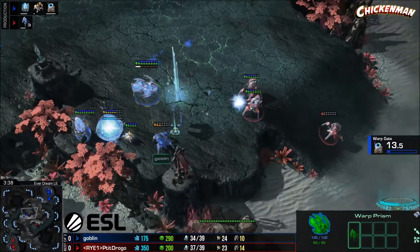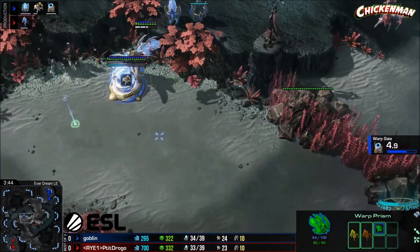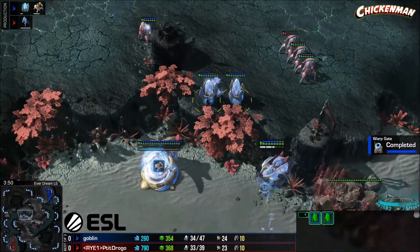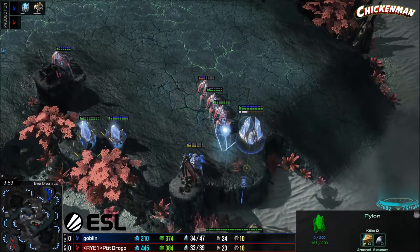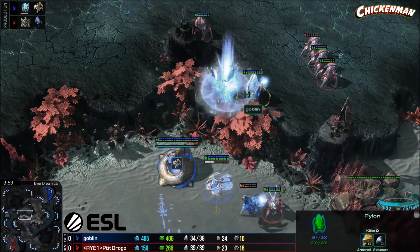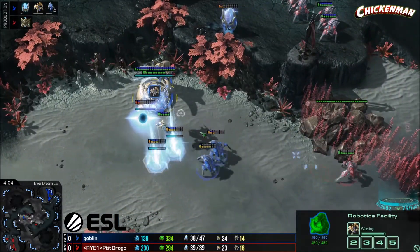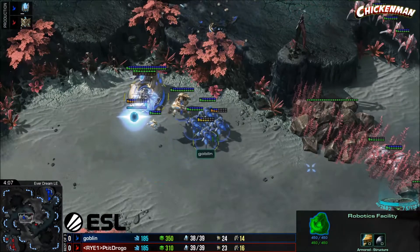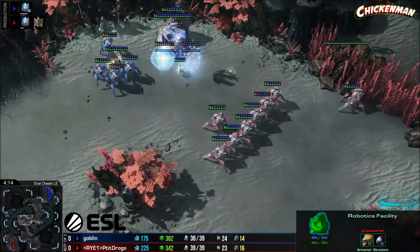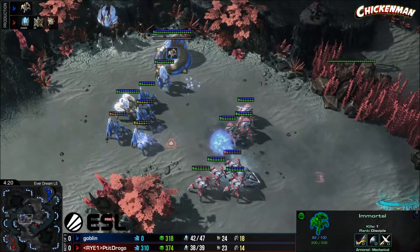Goblin has blink, effectively. How good's your War Prism blink control? Good enough, I guess? This Immortal will get out — there's double pylon here. He's gonna try to take out a pylon to be as annoying as possible. He even picked up the probe — what a hero. Goblin might tap out... no, he War Prismed it! Easy peasy. They're both supply blocked right now. Incredible. That's a lot of stalkers, but War Prism plus Immortal is pretty good.